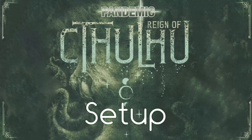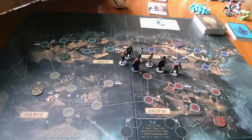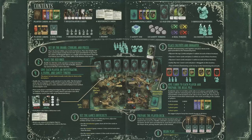Hey everybody, this is round zero of Pandemic Reign of Cthulhu. This is going to be the setup stage. I wanted to set it up on camera just because there is quite a bit of setup for this game, but luckily it is quite well documented in the rulebook. The numbering system is a little bit confusing but if you follow the numbers you get it down.